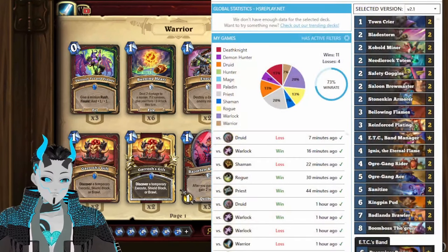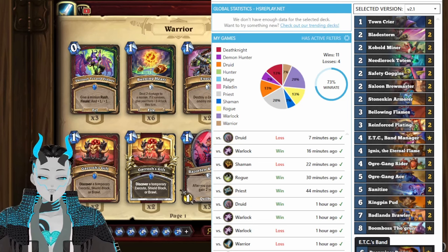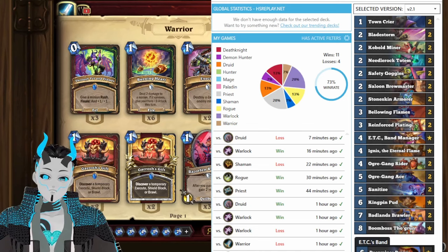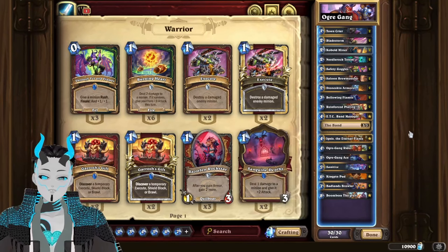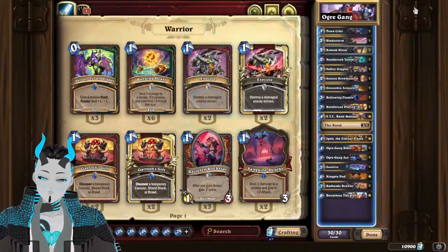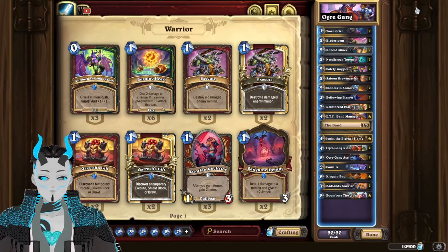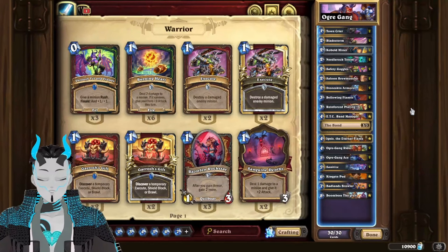I played 15 games with the deck and ended up with a 73% win rate, which was much higher than I had originally expected. I expected this deck to be a complete meme. However, the deck actually held up pretty well against most of the meta-relevant decks. There are a few decks this deck suffered against just because it is a slower matchup — Highlander Warrior is probably the better Warrior deck out of the two. Mainly because Boomboss is a card that is incredibly hard to counter within this deck as it can easily wipe out your entire Ogre Gang before you can get it online.